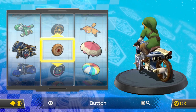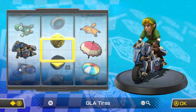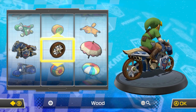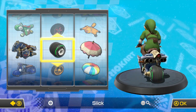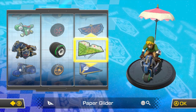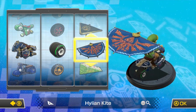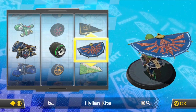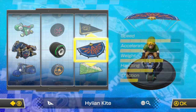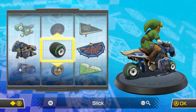Let's pick good wheels. We could pick these ones... I think this will be good. Slick wheels. The Master Cycle, the Slick, and I either want to pick the Super Glider for Link or this one. This is my favorite glider in the game, by the way. Yeah, let's just use this one. Master Cycle, Slick, and the Hylian Kite. Let's go!